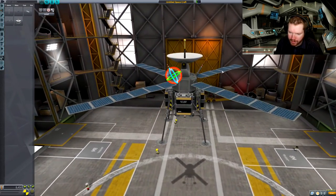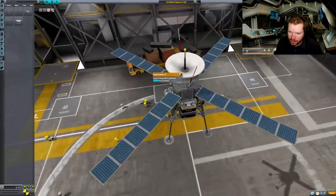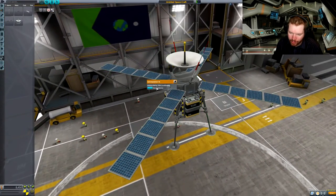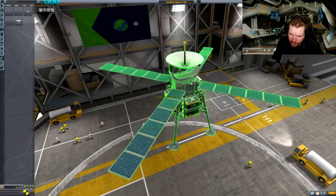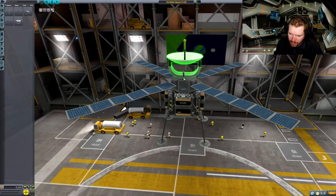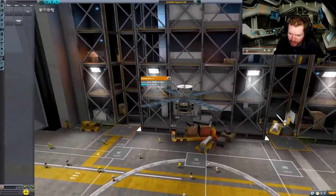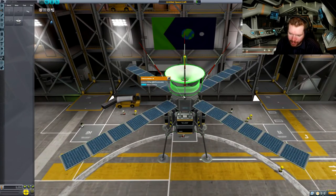Outwards like that — and that means once we deploy these, look at that, that's pretty neat. We could actually go four-way on these — let's go four-way symmetry. That looks pretty good. I'm liking this. I don't know if I like the red antennas though — let's scrap them.